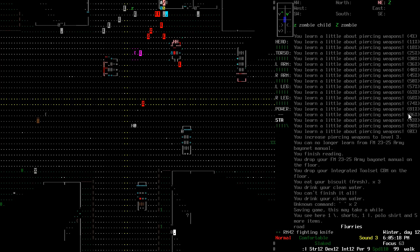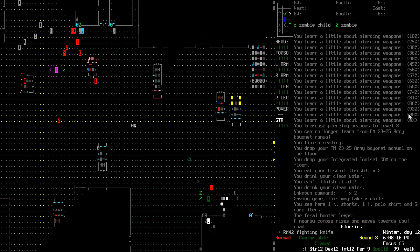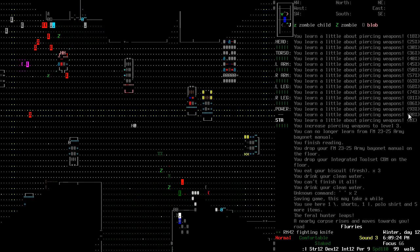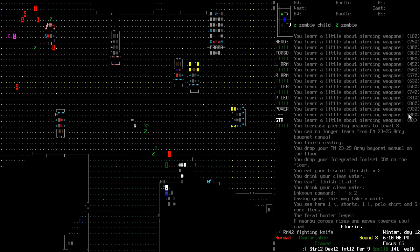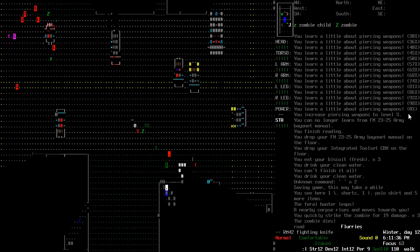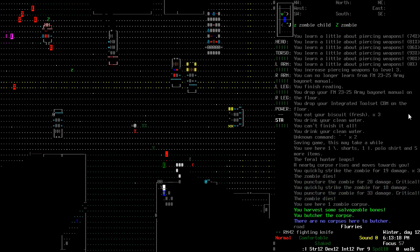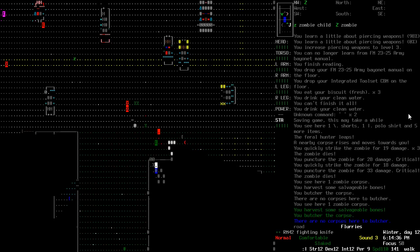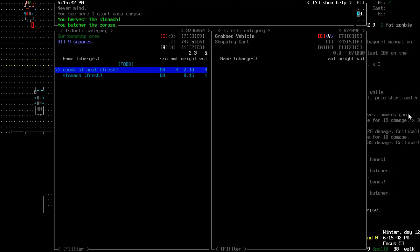We need to be careful because there are turrets here — assuming the other zombies haven't already taken care of them. Oh, I think the wasps have gone! That's interesting because that particular spawn has a lot of good stuff. Often it gives you access to the rivet books. Wow, if we can get one of those that would be fantastic. Yeah, these are all giant wasps — they've just died.